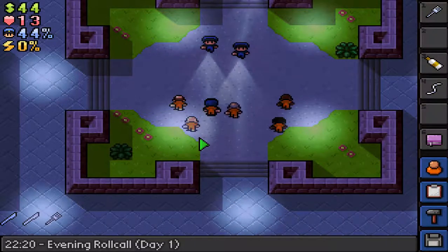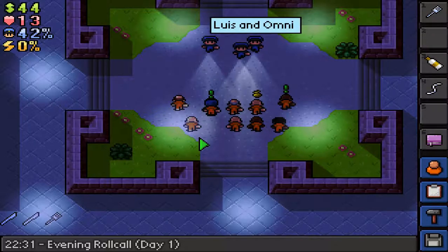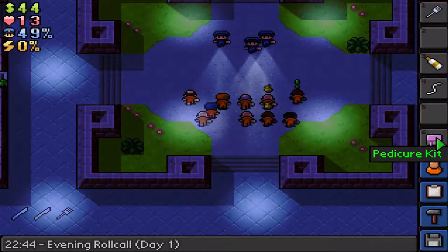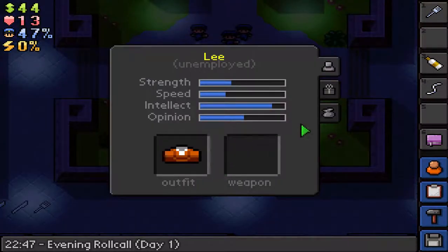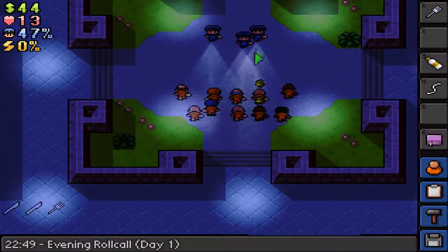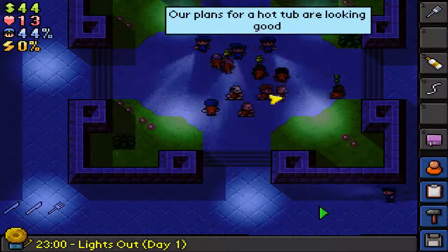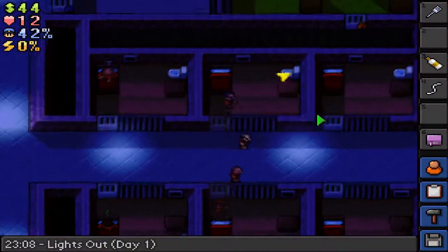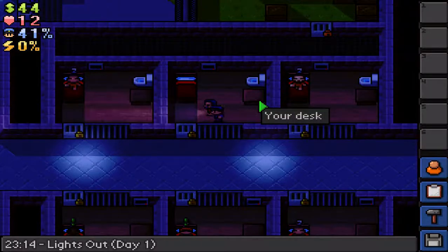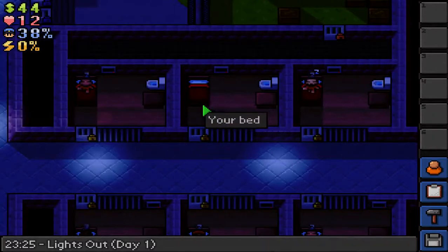I'm gonna try and keep these videos about 15 minutes, because that's every day in this game — it's about 15 minutes. Another shakedown — they called me for a night roll call as well. Crafty Note, baton — I don't have $59, I only got $44. We suspect an escapist among us — of course, that's me. Lights out, everyone makes it to their cell, all the cell gates get locked. I'm gonna be checked for a shakedown tonight — some guard will come in, check my thing, and leave. That's the end of this episode. Hope you guys enjoyed The Escapist, and I'll see you guys in the next one.